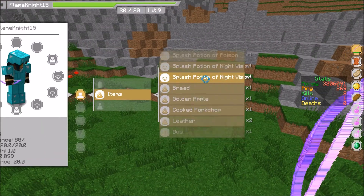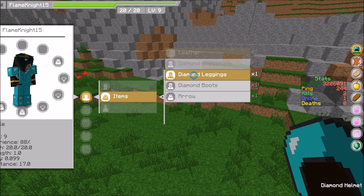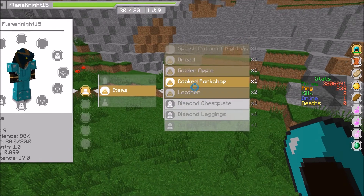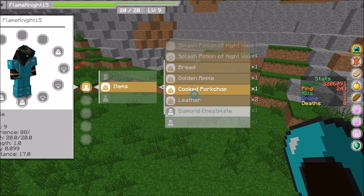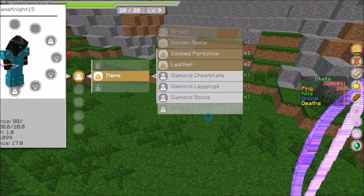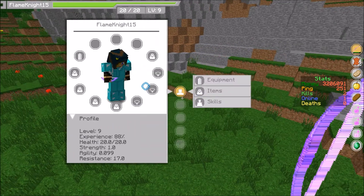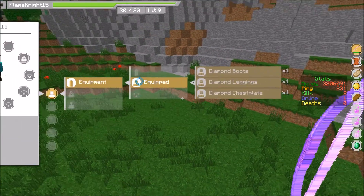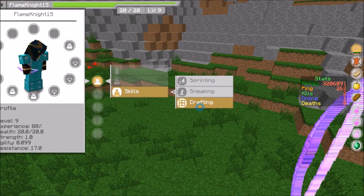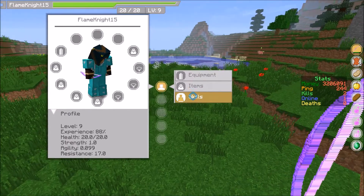Items will show you every single thing that is in your inventory. Even the diamond helmet I already have equipped I can unequip and equip again - it actually goes into my inventory. To get rid of an item you have to right-click, which throws it out. If you want to go to your regular inventory you can click Skills and go to Crafting.